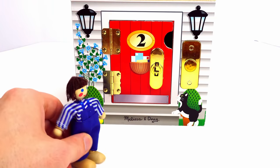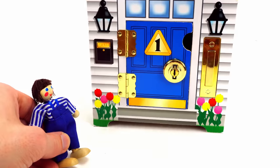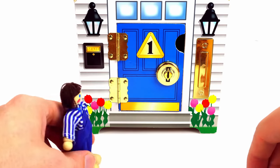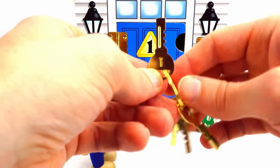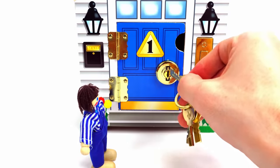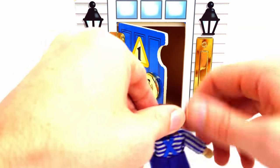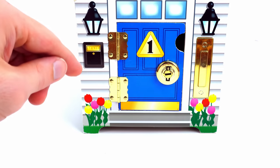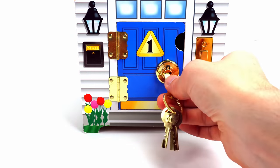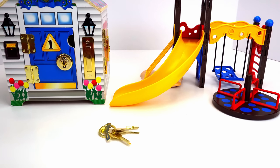Alright, John, we've got to find your house. Do you live in the blue number one? Yeah! Alright, let's let him in the blue number one. I have the number one key that unlocks this door. Here you go, John. Thanks for playing. Alright everybody, I hope you had as much fun playing with our new friends as I did. I will see you guys soon. Bye!